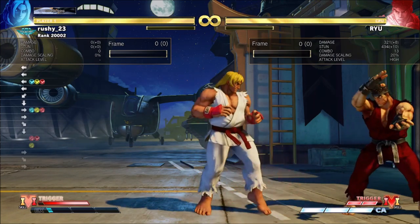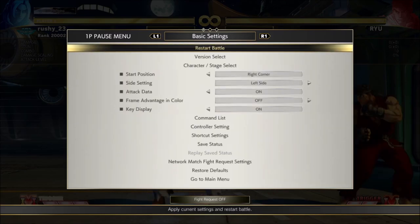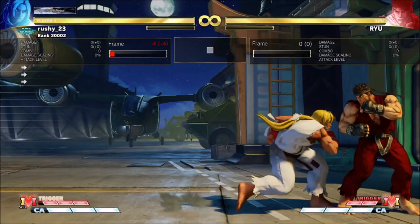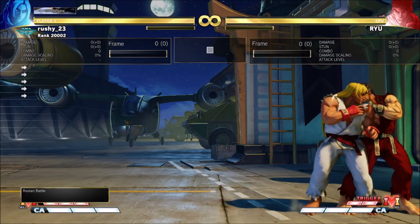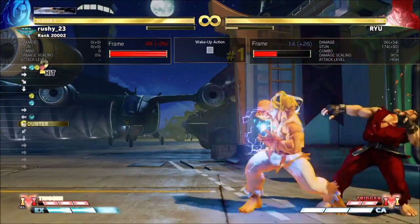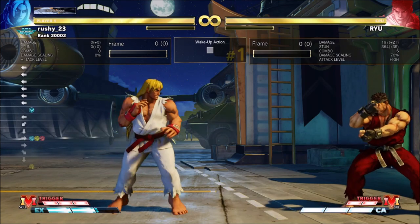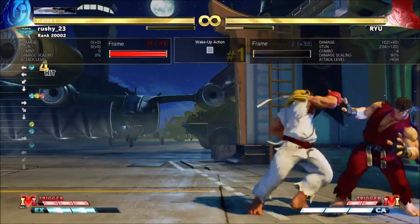Why am I showing this? If they wake up with buttons you get stand light punch into stand medium punch → EX Fireball, so you can confirm off this. If they delay buttons — so they're not pressing instantly after blocking but mashing a jab every now and again — you'll get this situation. The stand medium punch → EX Fireball frame traps them. Once the EX Fireball hits, you confirm into light kick tatsu for big damage.